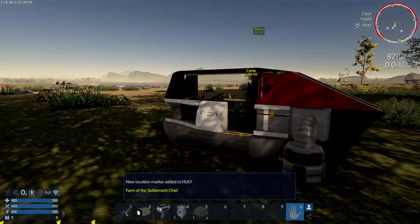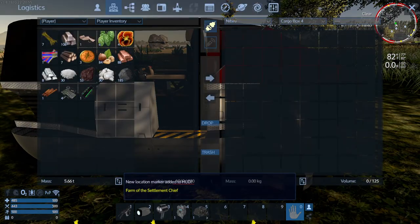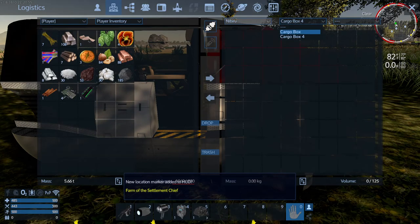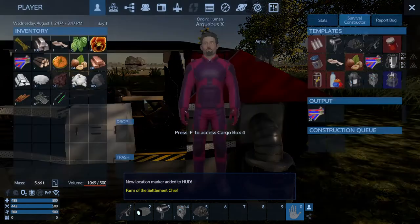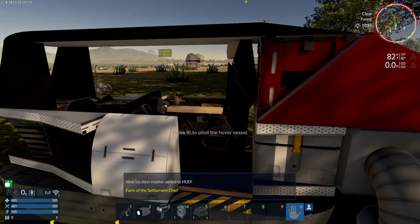All right, there's a camp over there. Let's see what we got. I can put stuff in my cargo box here - this is part of my ship. Now there's two of them, you can see. I should probably eat something.